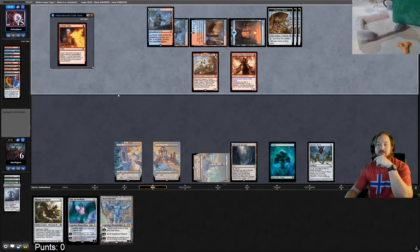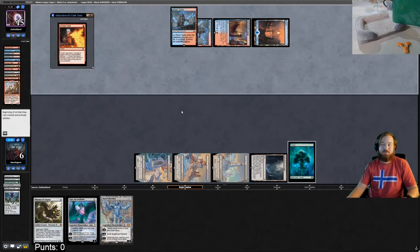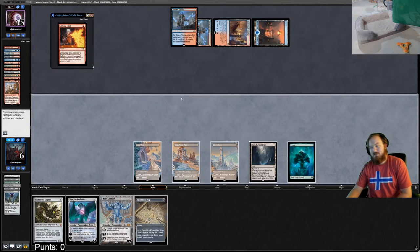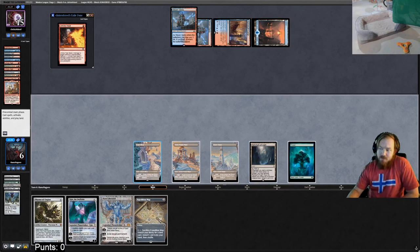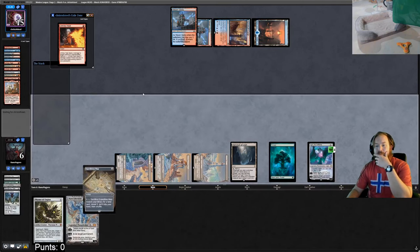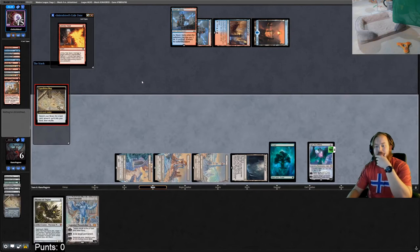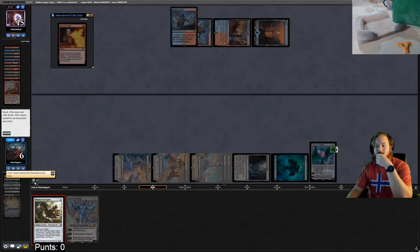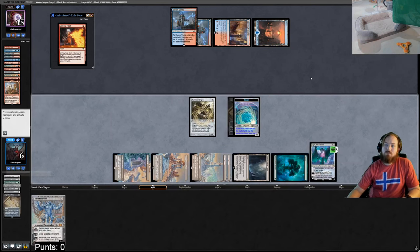Blow up all the treasures. We untap with nine mana — play Ugin for six, play Map for free, activate Map to get another Tower, play Tower and Worm Coil, uptick Ugin. Pass the turn.